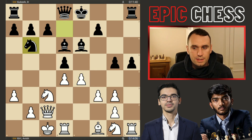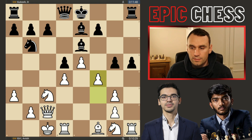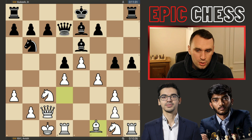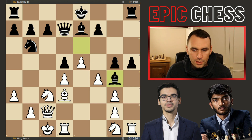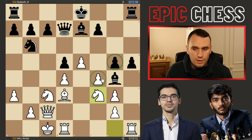So instead, knight b6 was played. Now we had e5 kicking on, the bishop drops back, and now f4 from Anish — good move, preparing to develop his knight. Queen d7 prepares to castle queenside, also lining up a nice battery, so bishop d3 comes, stopping this bishop from activating. Now bishop g4 was played, pressuring this rook, the knight developed, and now there's some pressure on this pawn.